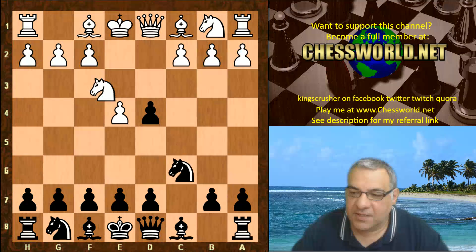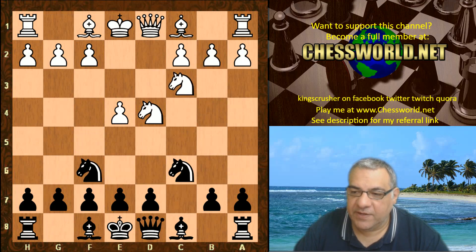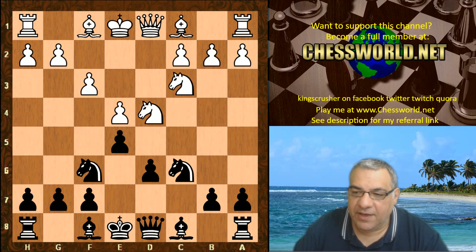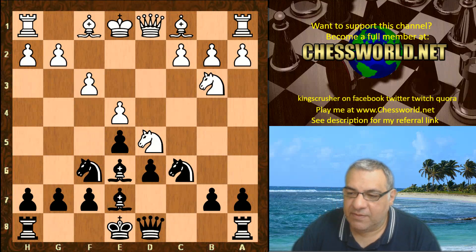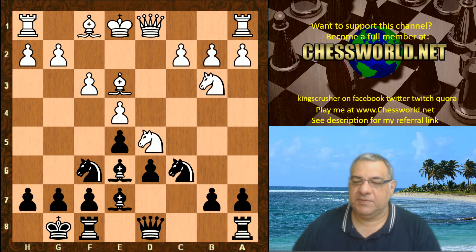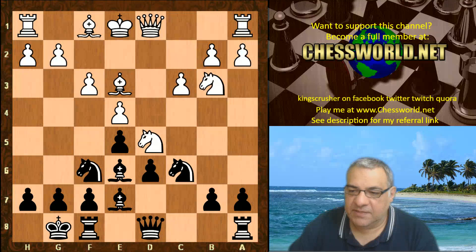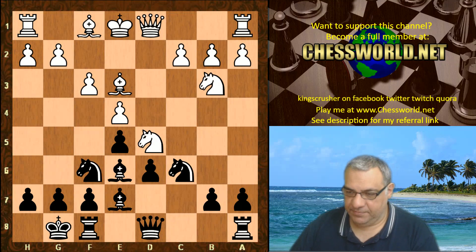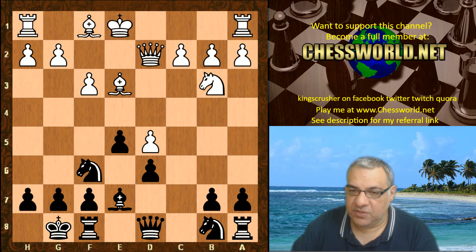After e4 c5, Knight takes and the book here - Lila chooses Knight f6. We have Knight c3, d6, f3, e5, Knight b3, Bishop e6, Knight d5 - this is all very well-trodden territory. Bishop e7, Bishop e3, black castles - until here this position. White actually played c3, which is a bit unusual. According to chess-based light book, Queen d2 is a popular move here.